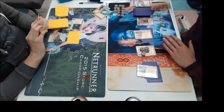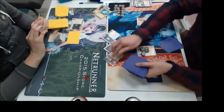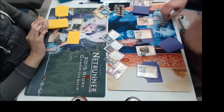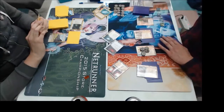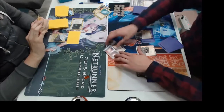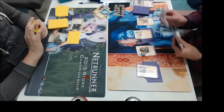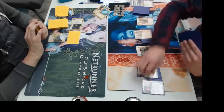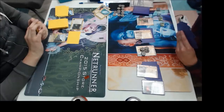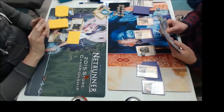So obviously this is post Most Wanted List. Wait — is that Always Be Running I see? Always Be Running — that is Adam's directive resource. And all of a sudden, Quetzel has a new directive. This is a build that one has seen online, but rarely in real life. So Chris is testing out this interesting Quetzel build.